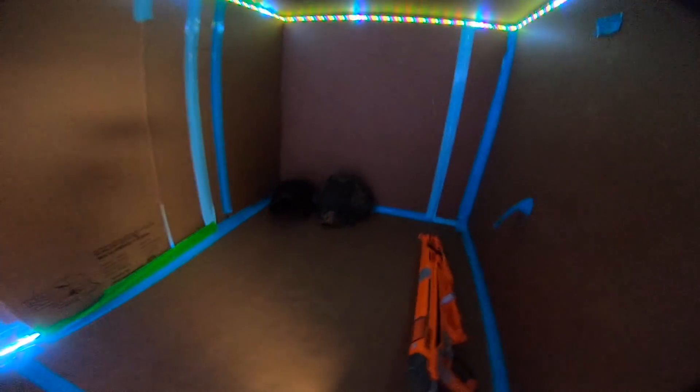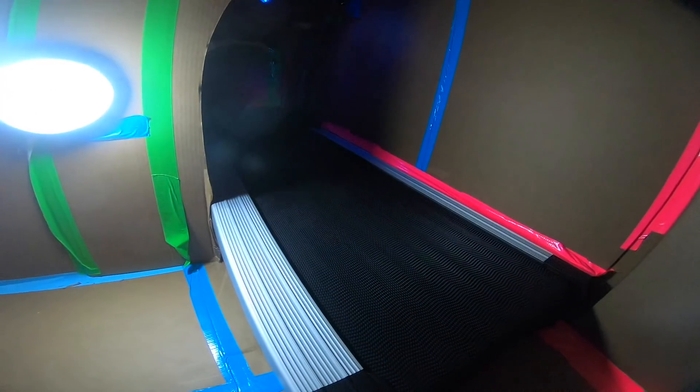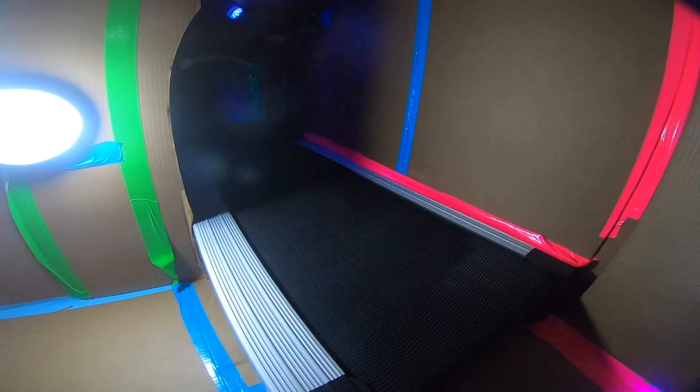Over here you've got this back corner — I might make this a kitchen, I'm not sure yet. We also have a seating area, and on top of all of that we have a secondary entrance which uses a moving conveyor belt as the entrance. How sweet is that?